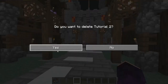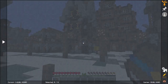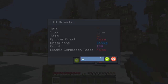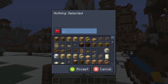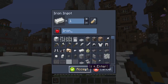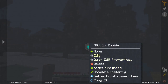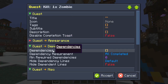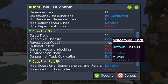We'll head down to the tutorial missions. If you wanted to get started with something simple, like killing an entity or slaying zombies, we'll set it to one zombie and have the reward be iron — so we'll give the player one piece of iron per zombie. If you wanted to make this mission repeatable, hit edit, go in here, and set repeatable quest to true.